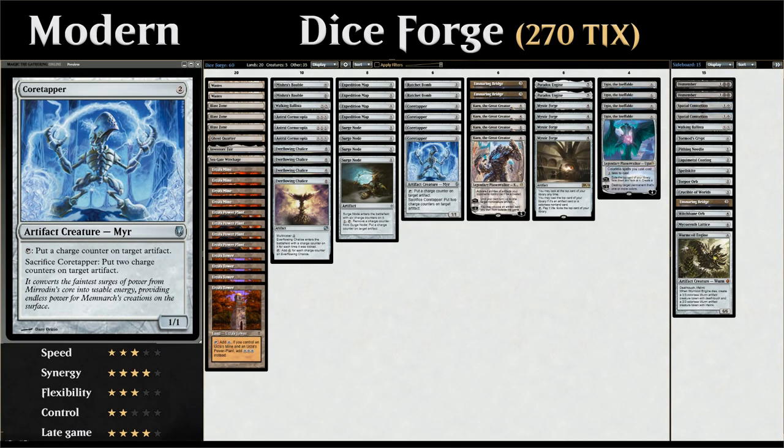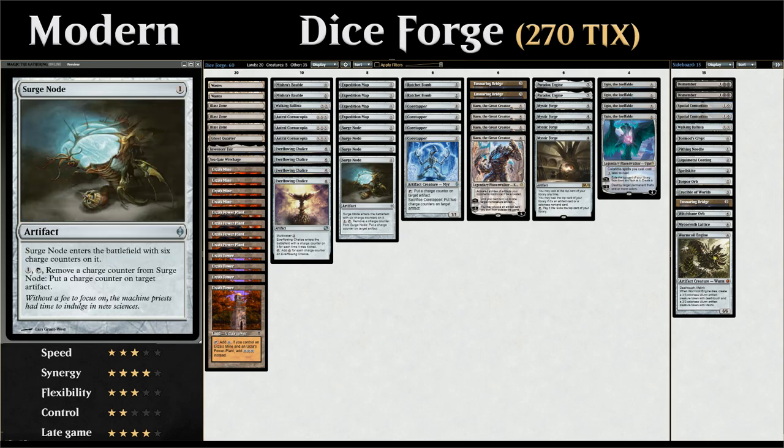Hello and welcome to another modern gameplay video. Today we're taking a look at the Dice Forge or Dice Factory deck, which is a colorless ramp/combo deck featuring a lot of artifacts with charge counters. One of the centerpieces is Core Tapper, a two mana artifact creature that can tap to put a charge counter on target artifact, or be sacrificed to put two charge counters on target artifact. We've also got the full playset of Surge Node, which enters the battlefield with six charge counters and can move a charge counter onto another artifact for one mana. Then we've got a bunch of mana ramp artifacts that work with these charge counters.